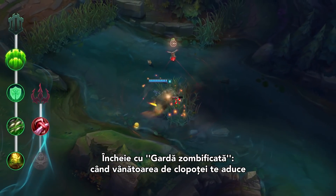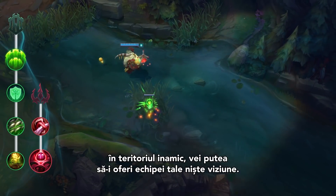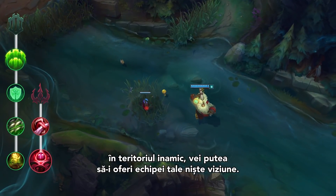Finally, finish off this page with Zombie Ward. When your hunt for chimes takes you deep into enemy territory, you'll be able to flip some vision in your team's favor.